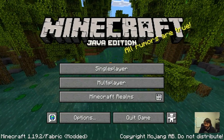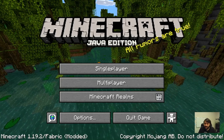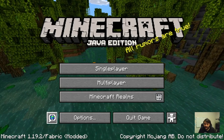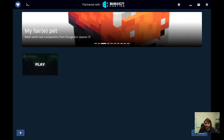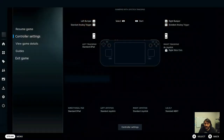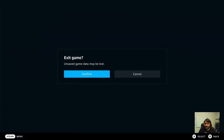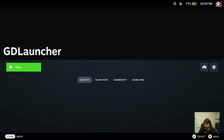There we go - full resolution at 1280x720. The controls are working, there's my game. So far GD Launcher is sort of winning - I don't love the interface but it'll have to do for now.